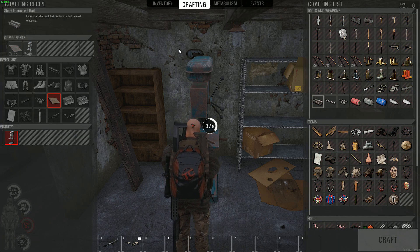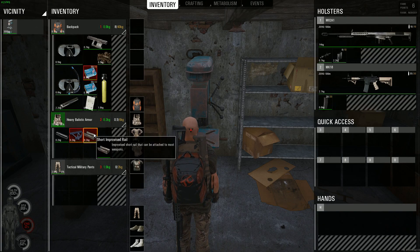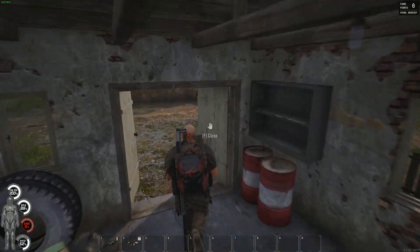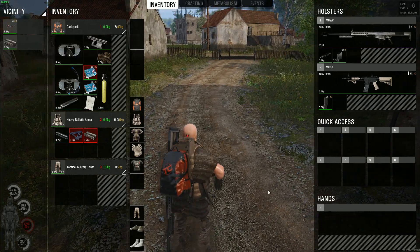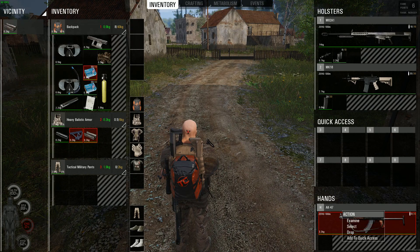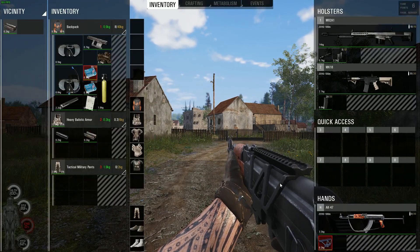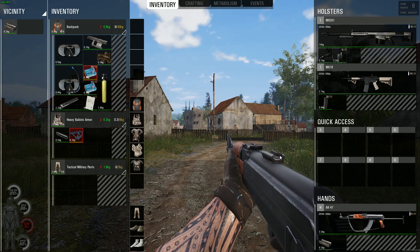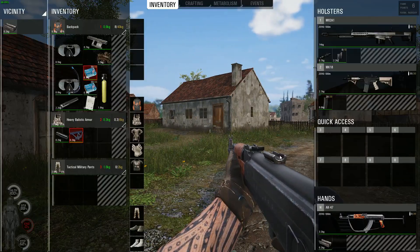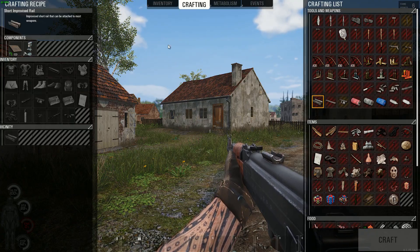Once you've crafted it, it will fall onto the floor or go into your inventory. We're going to pick it up and try this on an AK-47. Here's the AK — I'm going to show you guys the visual difference. We're going to put on the RIS adapter first. As you can see, that's the RIS adapter, and then with the short improvised rail on, it's literally just this little piece here. This rail will then allow you to start putting on your scopes.